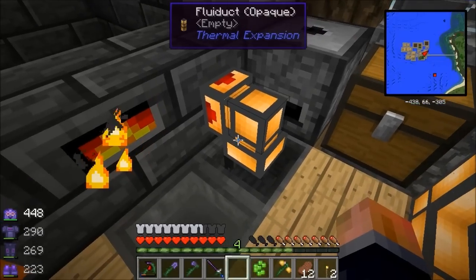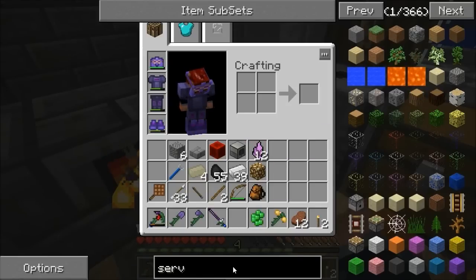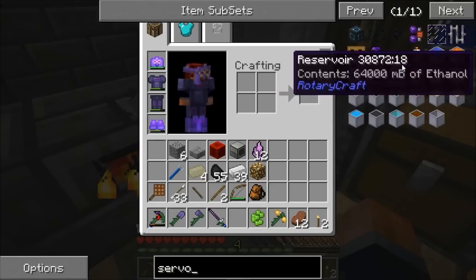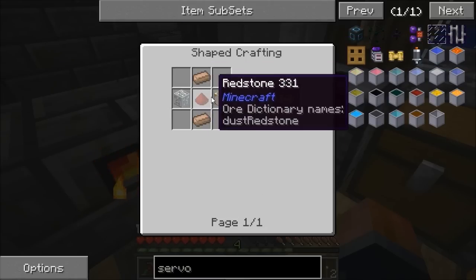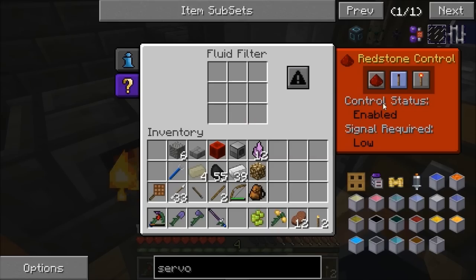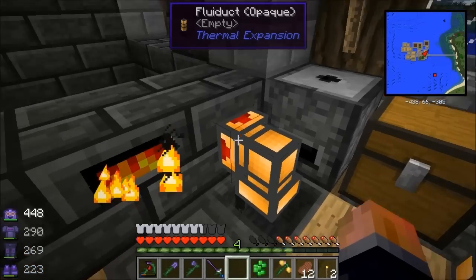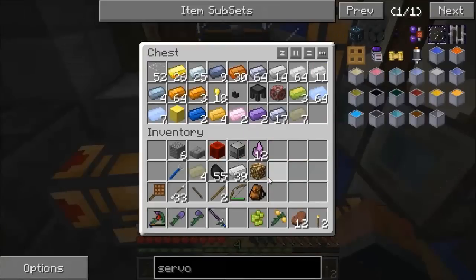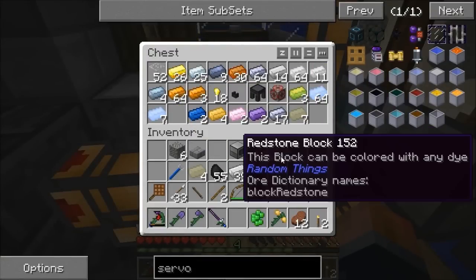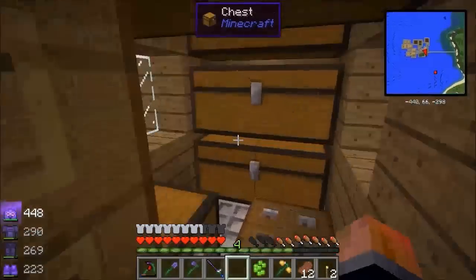Something I forgot - you need to put a pneumatic servo into the fluid duct. It's glass, iron, and redstone. Right-click it onto the pipe to get a screen where you can set the redstone control. I had to set it to output and put a servo in to make the gold block automation work. So there it is - one gold block.